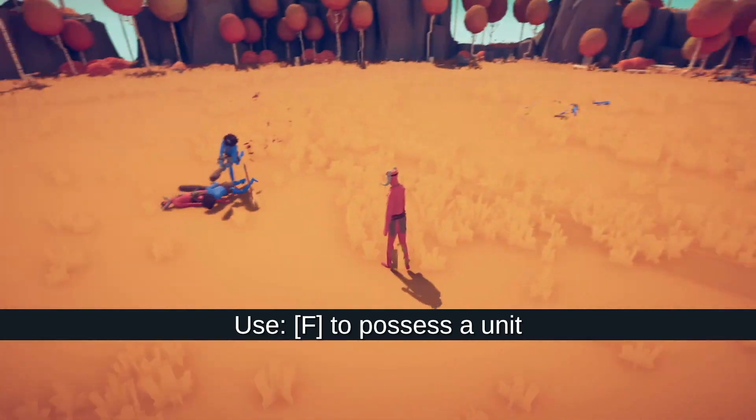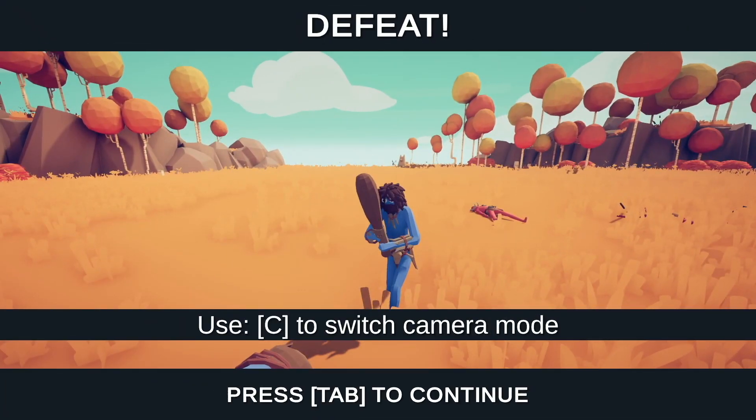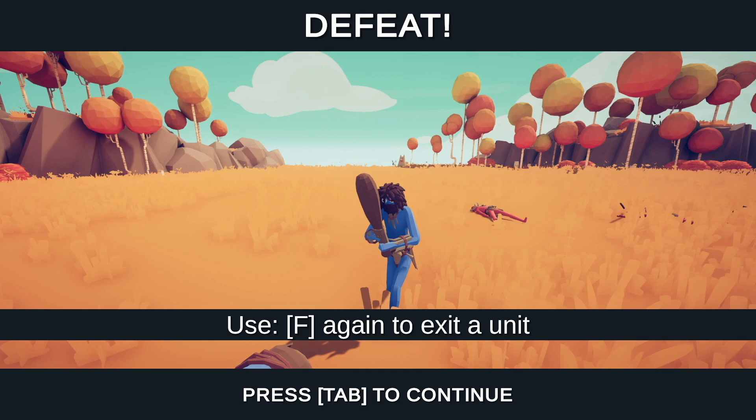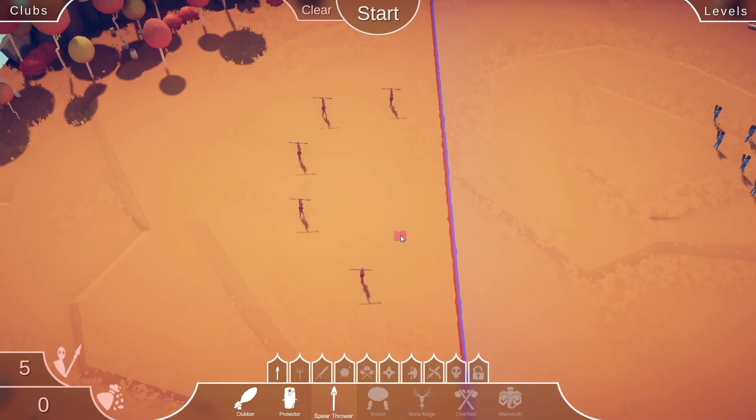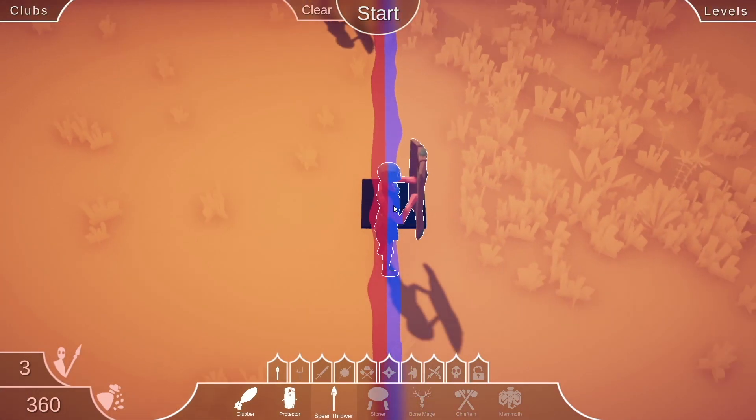Before he smashes your face! He's telling me to possess my unit. There wasn't much I could have done. Back to the drawing board. I think what we need are some protectors with shields at the front to distract the Clubbers, while the spear throwers get them from a safe distance.